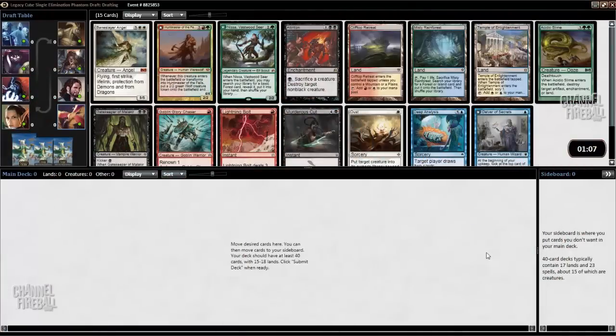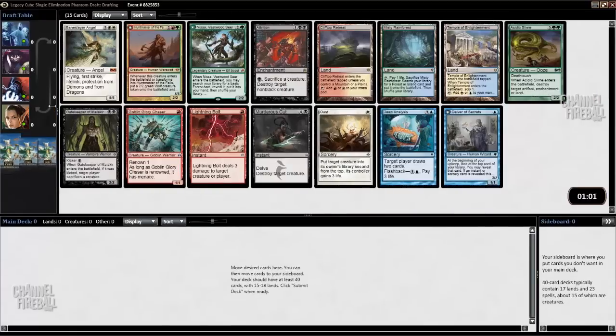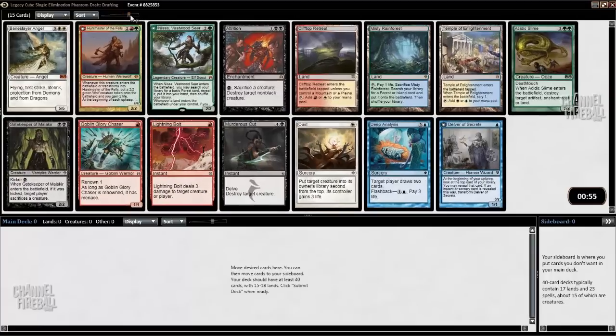Hello, this is Jacob Wilson. I'm here today to do a cube draft. I'm biding my time until Battle for Zendikar comes out online. Tomorrow is the paper pre-release for me, but I won't be able to play online for about nine days.